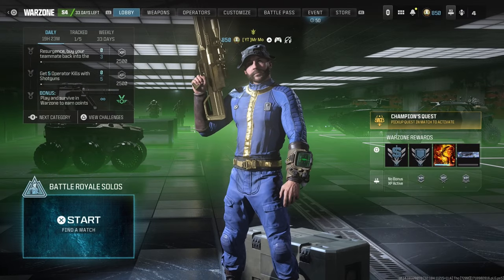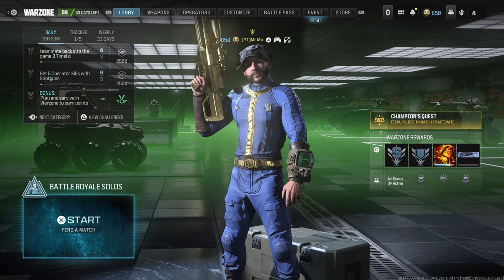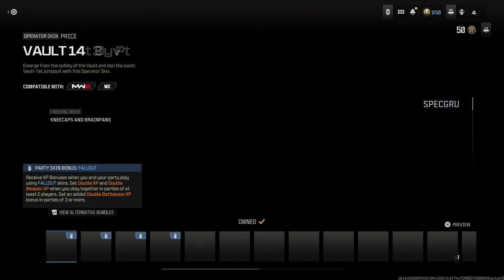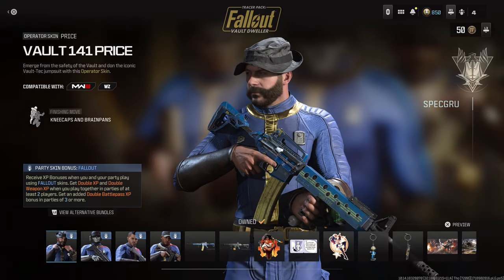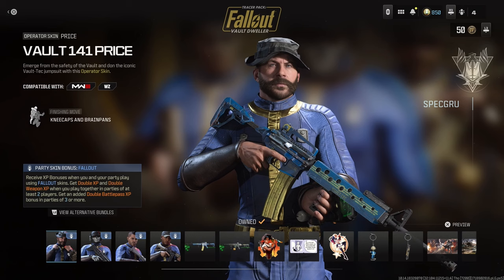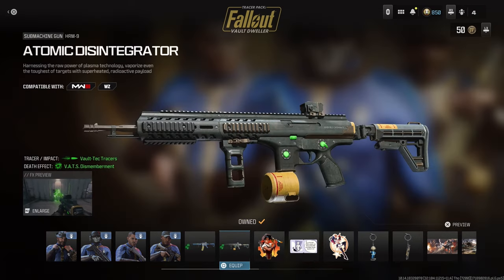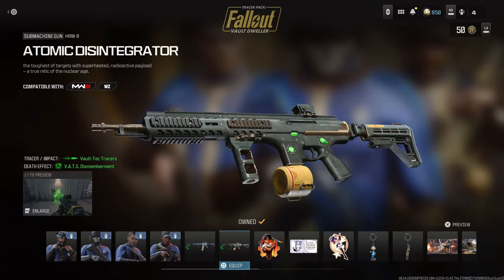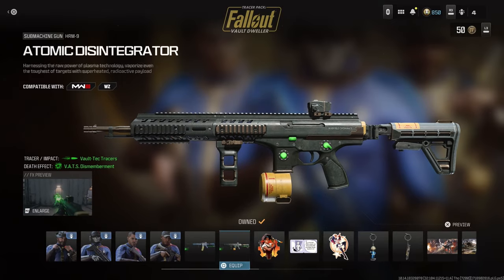Alright, what's going on boys — today we're going to be taking a look at a brand new pay to win attachment inside of Modern Warfare 3 and Warzone. This pay to win attachment falls under the Fallout Vault Dweller bundle, and as you can see if we look at the HRM, it comes with a brand new thermal scope on top of the gun, and this thermal scope can be applied to every single weapon in the game.